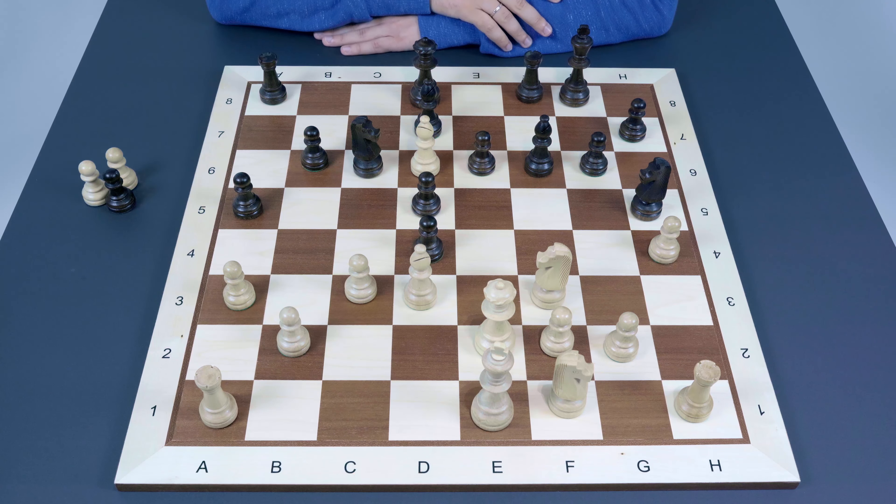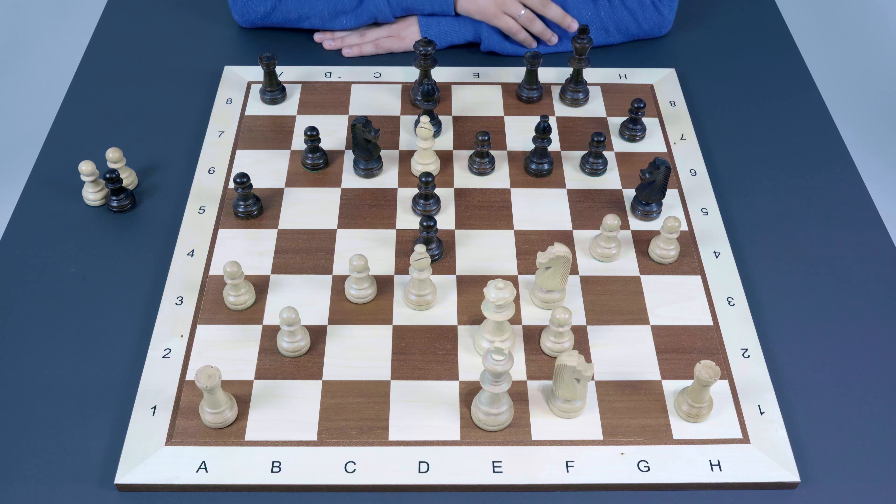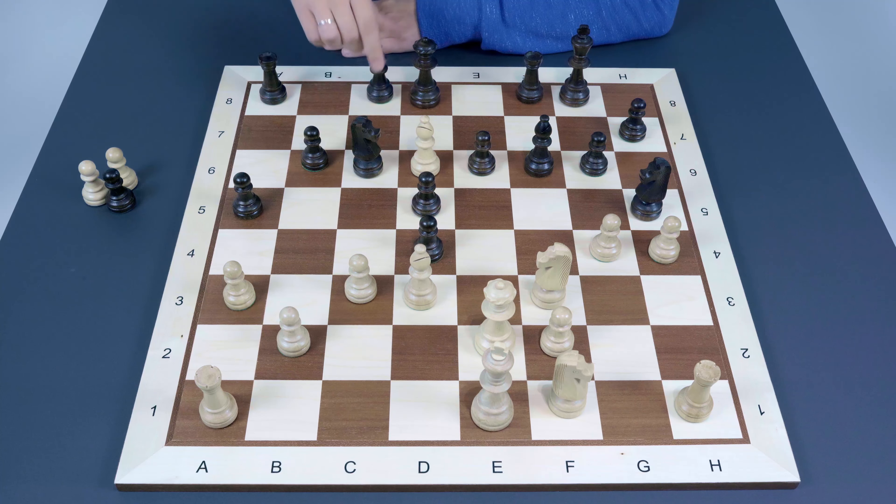The knight attacks the queen, grabs the light-squared bishop, and since the king is still in the center, imagine what happens if Black's dark-squared bishop gets to the a6-f1 diagonal — the king will have serious problems castling. Queenside castling is also not safe because all the light squares are weakened. That is basically the basis of Black's compensation for the missing exchange. White may try something smart like g4 attacking the knight first, and if the knight goes to g7, White just captures on f8 — no Nf4 anymore.